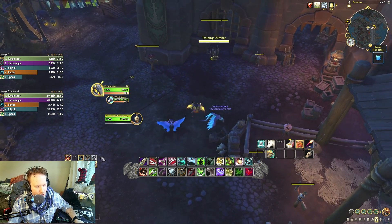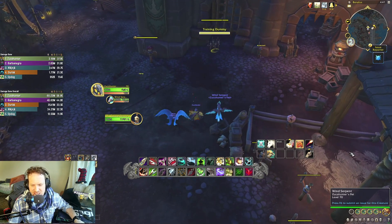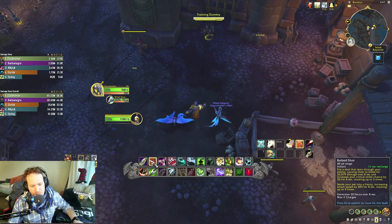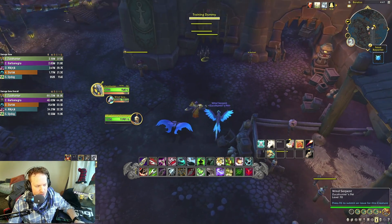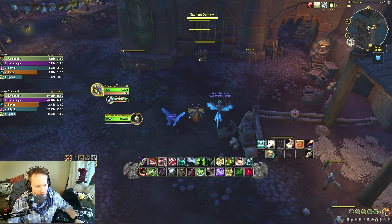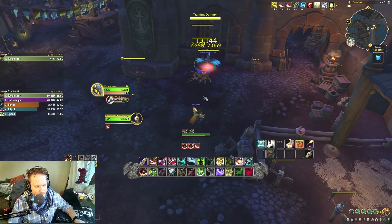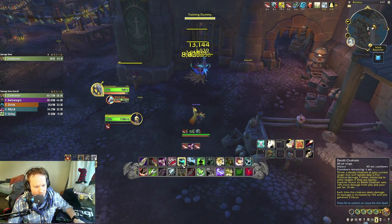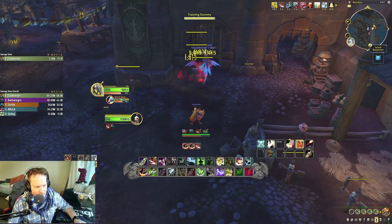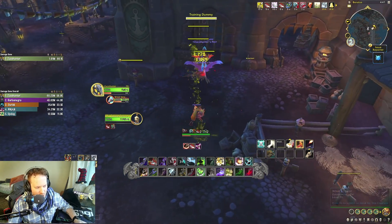Make sure your pets are set to assist — I think mine were set to passive in the dungeon, which was a huge mistake. Start with Multi-Shot, don't start with Barb Shot right away because Barb Shot generates focus. So go Multi-Shot into Barb Shot. You can throw Death Chakram in there too — Death Chakram is mostly for focus generation. Then go Multi-Shot into Barb Shot, Kill Command a couple times, get your second and third Barb Shot out, then Death Chakram into Beast of Wrath. Don't ever let your three stacks of Barb Shot fall off.